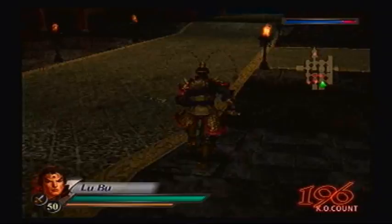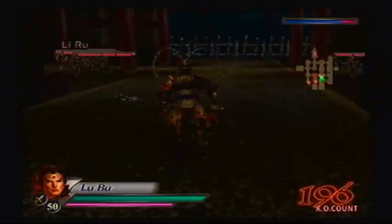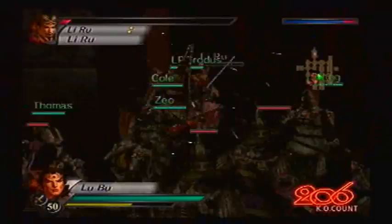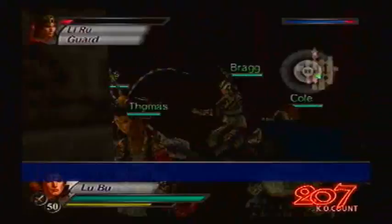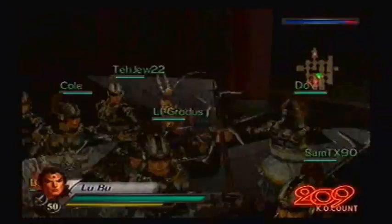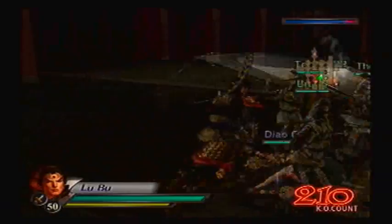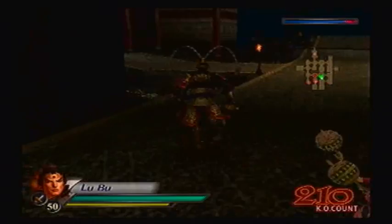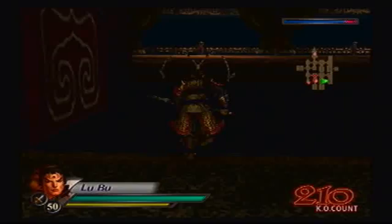I'm thinking Lu Bu can't increase his health anymore. So I guess I'll just go all the way to the southwest. Oh, there's Lee Roo. Shame is you not even bothering to show up and fight us. Blocking constantly — I think somebody else got him. It's fine with me! I still could use a bit more weapon experience to upgrade this Great Halberd a bit more.